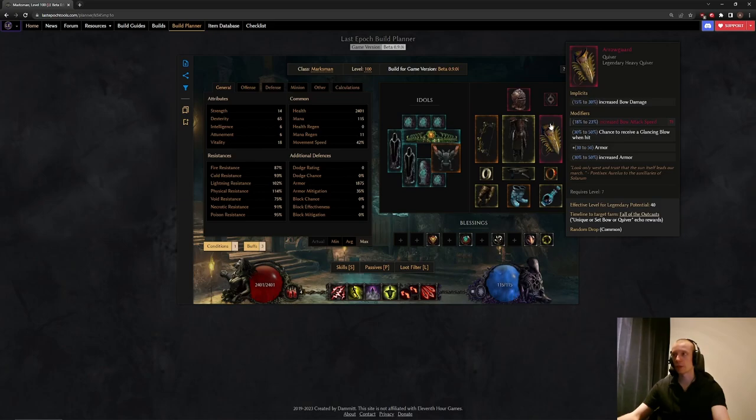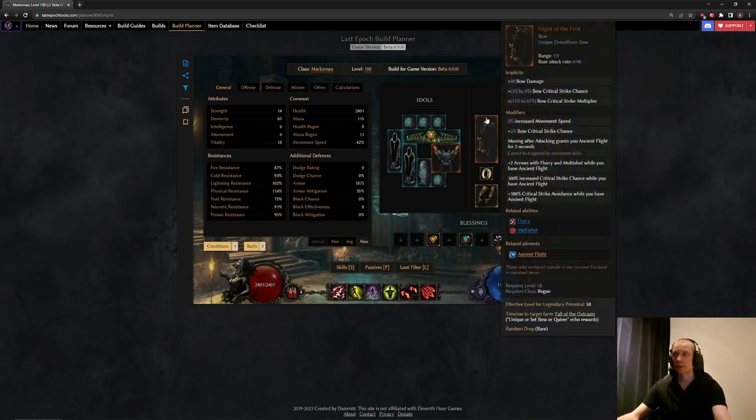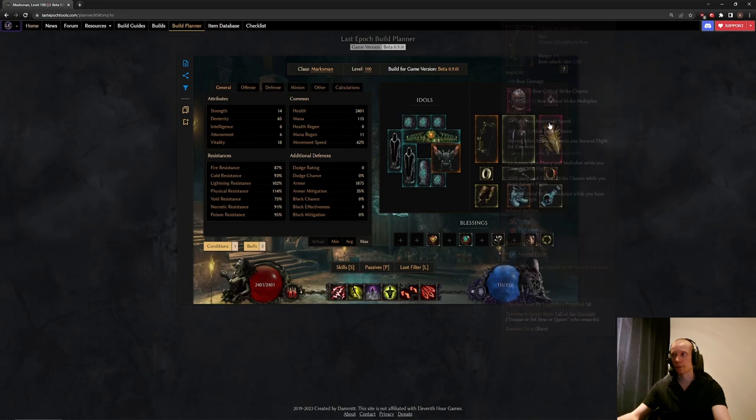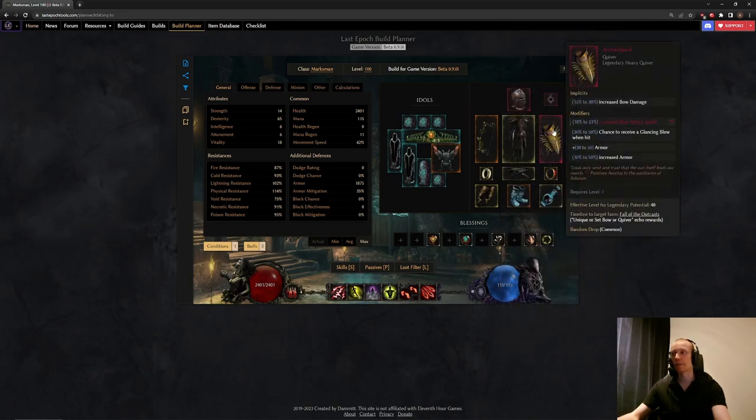For the quiver, we're using Arrow Guard to get the glancing blow cap — you basically must have this to get glancing blow, and it also provides some armor. It's pretty much the strongest quiver in the game and easy to get with LP at 40 potential level, and it's a very common item. You can farm it from the first timeline, which also happens to be the easiest timeline. Just one LP with attack speed is already good enough. Attack speed on the bow and quiver is our highest priority stat.